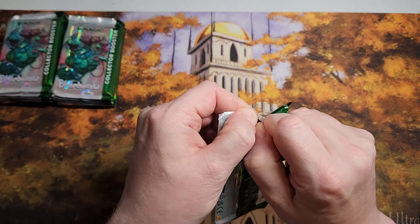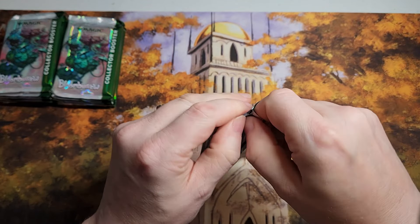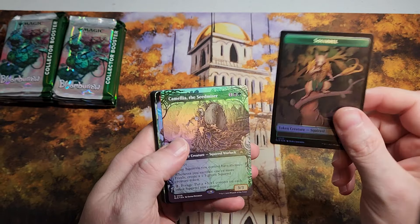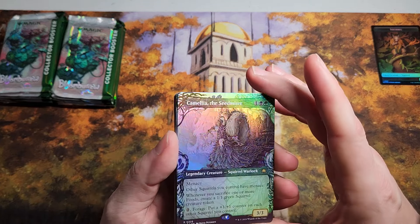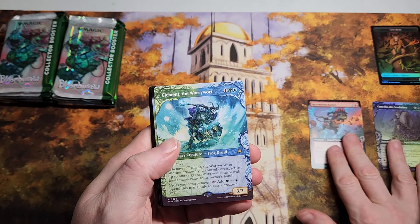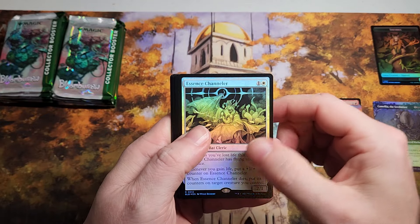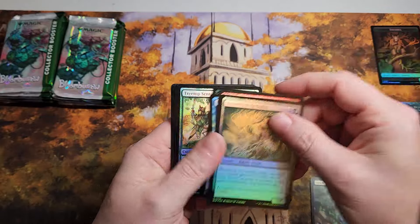All right, these are Japan cards so the rares and stuff should be in the front, not the uncommons. We got our token. Camila the Seed Master — very nice, full art, looking pretty. Full art battler, another Clement the Worry Wart. There's our first commander card. Trail Tracker Scout, Essence Channeler, land, then commons and uncommons — wow, that kind of sucks.